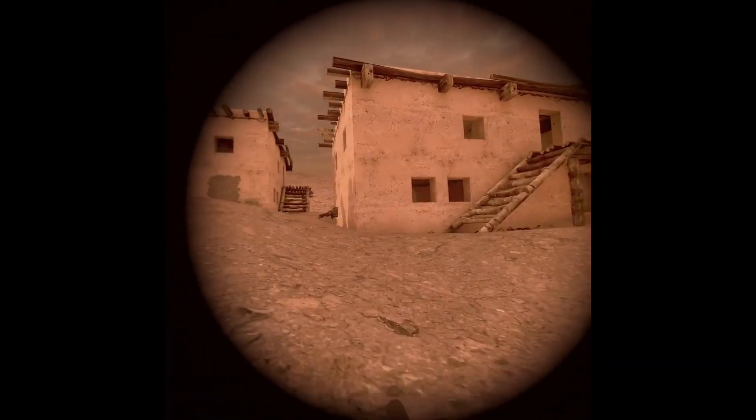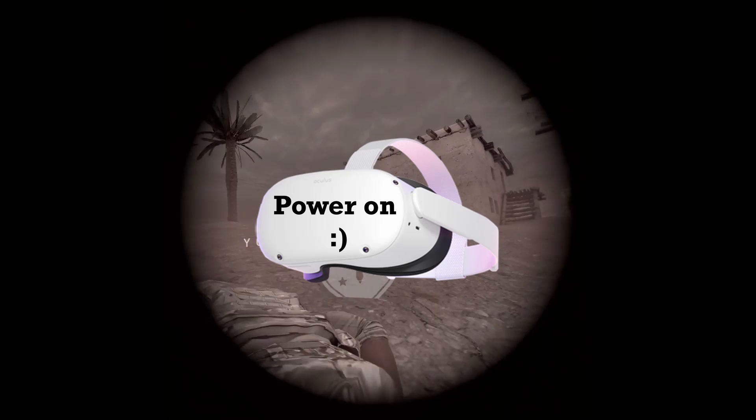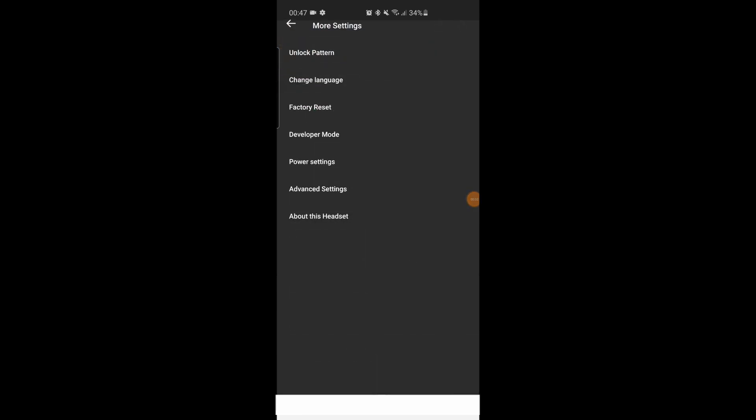Next, we need to enable Developer Mode on your phone. First, switch on your headset. Then go onto the Oculus app on your phone or tablet. Go into Settings, wait until the headset connects, and then click on More Settings — if you can't see that, click on the arrow on the right to expand it. Then go to Developer Mode and toggle it on. Then go back, go to Unlock Patterns and make sure it's turned off — it should already be off by default. If something went wrong, just reboot your headset and see if it worked.